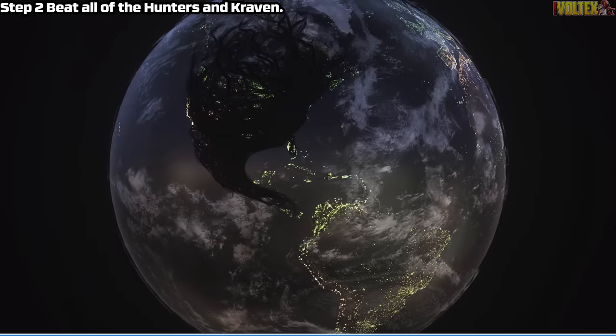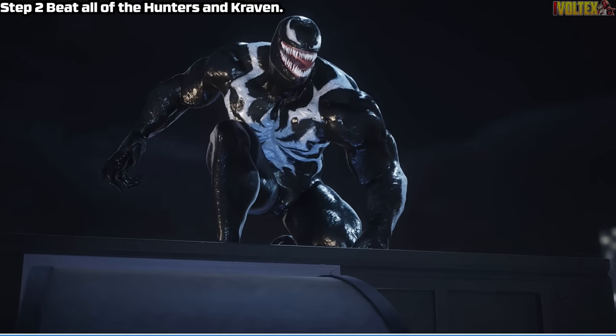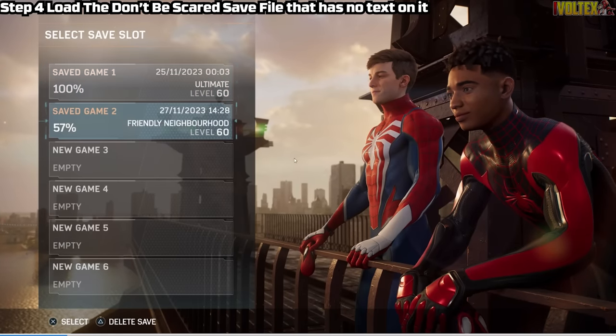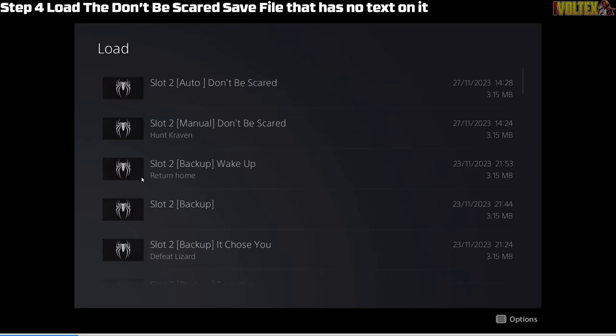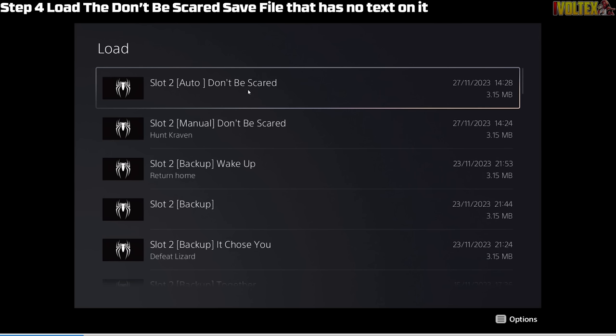When you beat Craven, this is the part where you want to listen. When it goes to a black screen, you want to unplug your PS5 from the power — I know that's not something you want to do, but I'll show you exactly where that happens. When the screen goes black, unplug it. No signal pops up because the PS5 is unplugged. It might take a few tries — for me it worked on the first try. Then go to your save file and load the auto save that says 'Don't Be Scared' with nothing under it.